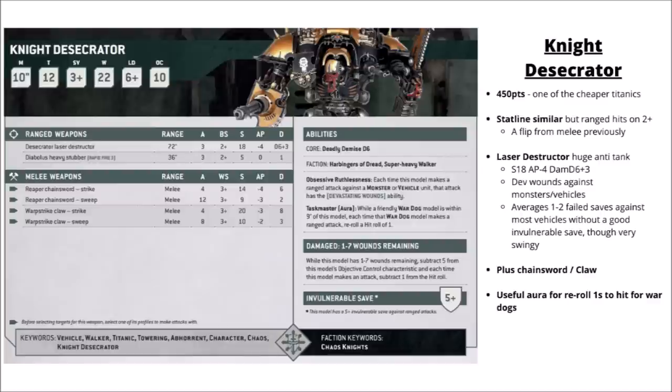Next up for the Titanic Knights, and a little bit cheaper, is the Knight Desecrator at 450 points. It's now more of a ranged specialist — it's got a 2+ to hit at range with its Desecrator Laser Destructor: 3 shots at 72 inches, Strength 18, AP -4, and Damage D6+3, and against monsters and vehicles it also gets Devastating Wounds. Its War Dog ability is a 9-inch aura re-rolling hit rolls of 1 — very nice for basically all of the War Dogs nearby including Brigands and Executioners. Overall quite a nice one out of the big knights and seems to be one of the more popular ones.